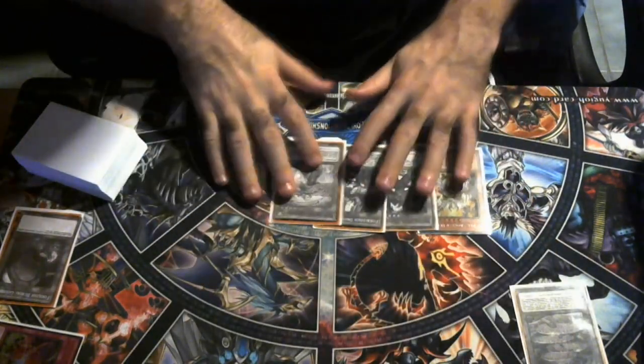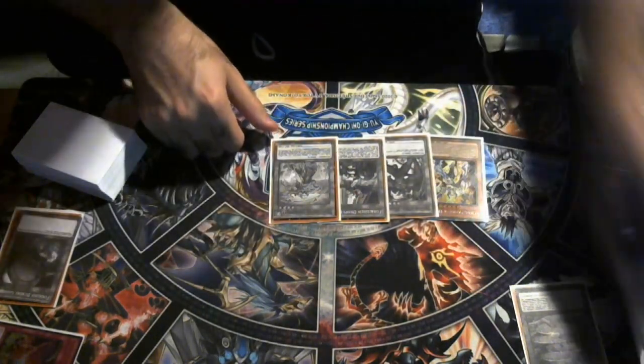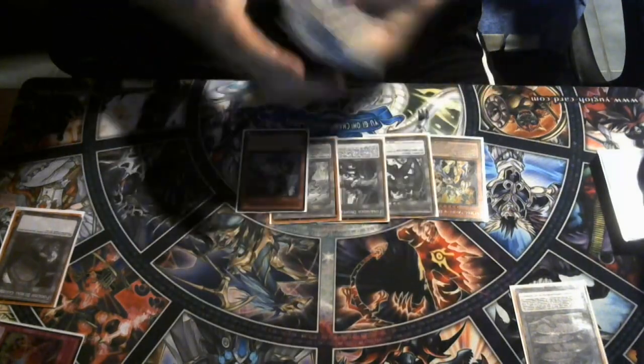That actually came up against an Infernoble player a few months ago at locals — he Drolled himself and tried to search off Durandal. I said, 'You Drolled yourself,' and he goes, 'I did Droll myself, that was a bad misplay.' We proceeded to go to a game three right after that. We're going to activate Prime Eagle Planet Pelerino to grab the Shayron.